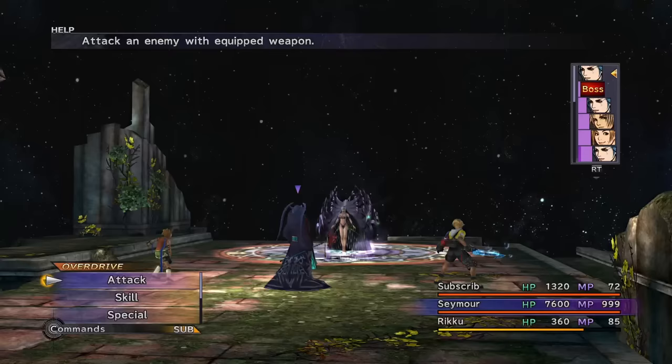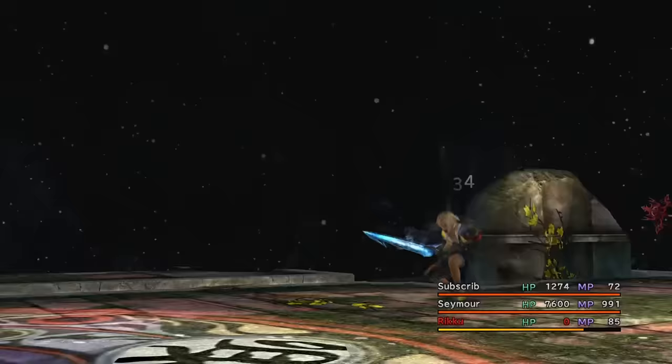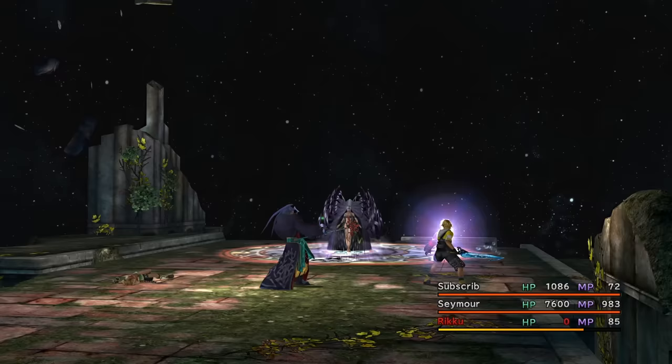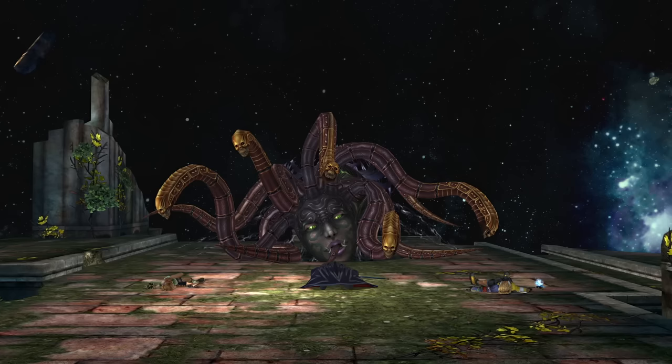Now for Yunalesca, who can insta-death me, sap my MP, blind me, and pretty much do everything else to me that she wants to. Since I'm immune to Zombie, Megadeath murders me. I knew it would, but trying it for science, along with everything else I seem to be immune to.